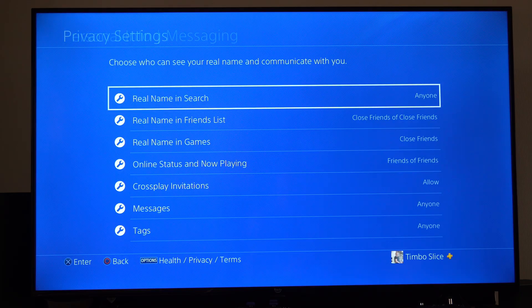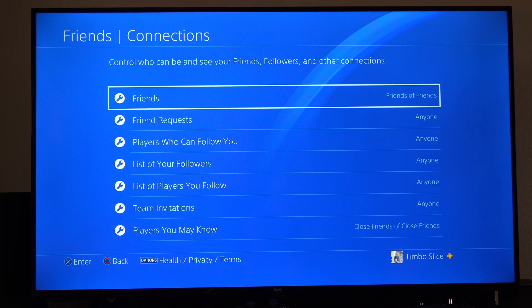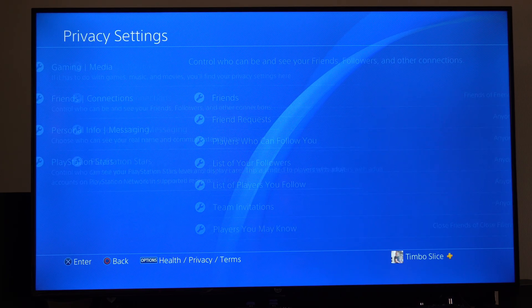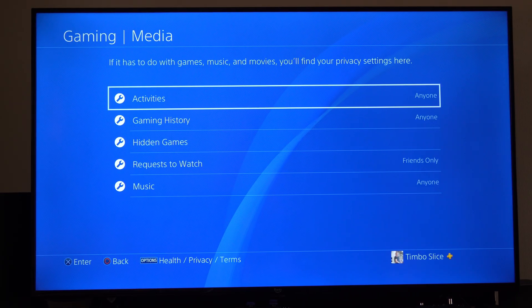And then you can look through this list. Go to Friends Connection if you want to go ahead and limit your friends list or friend requests as well. And then also your Gaming History.